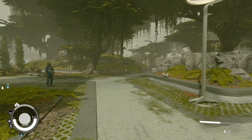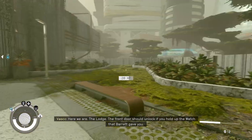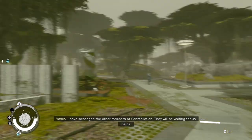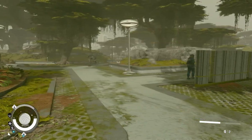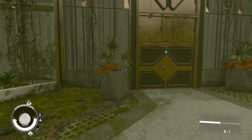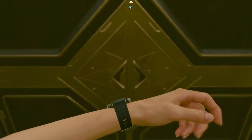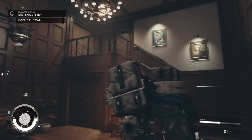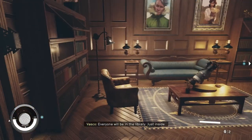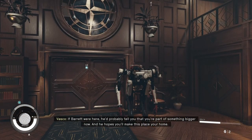You're lucky I don't have my laser on me right now. I think I lost Vasco. Here we are. Hello? The front door should unlock. Vasco? The watch that Barret gave you. I have messaged the other members of Constellation - they will be waiting for us inside. Cool, but where are you? There you are! Jeez dude, how did you throw your voice like that? We'll use our watch. State-of-the-art. Captain, everyone will be in the library just inside. If Barret were here, he'd probably tell you that you're part of something bigger now and he hopes you'll make this place your home.